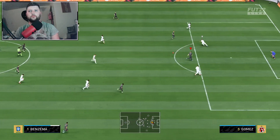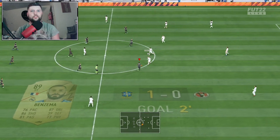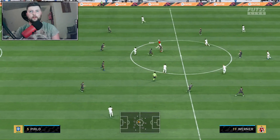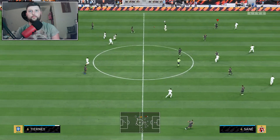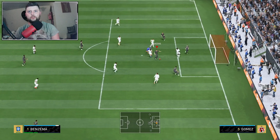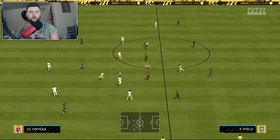Straight away the five-star skills are fantastic. One minute in he's absolutely stunning — one pass and he's managed to find Benzema straight through. The passing is going to be the one that really decides this card, and combined with the five-star skills it adds that extra dribbling level. The passing is exquisite — we find Benzema again, he rolls it past the keeper and it's 2-0 in four minutes.